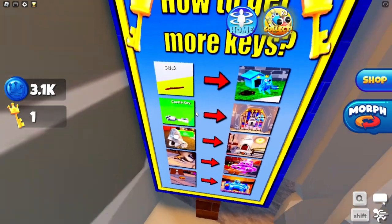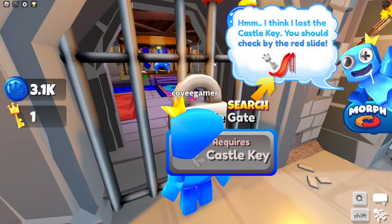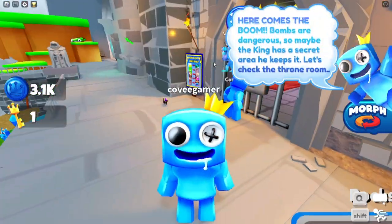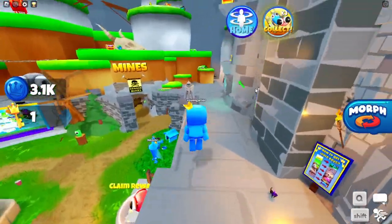Look right here — Castle Key. In there, you get more keys. It says: 'I think you lost the castle key. You should check by the red side.' So I'm going to show you where that is right now so you can find the castle key and go inside. Alright, let's go.